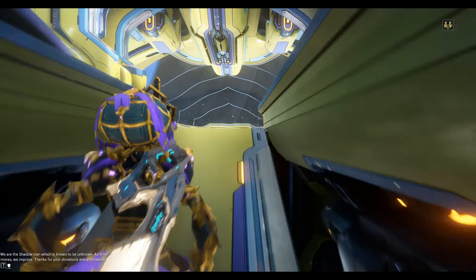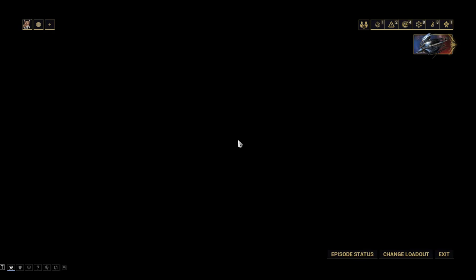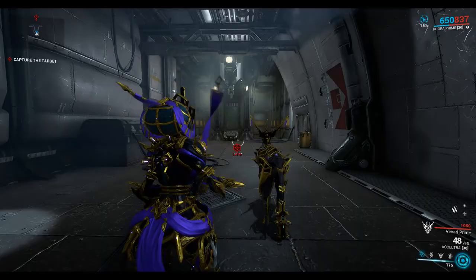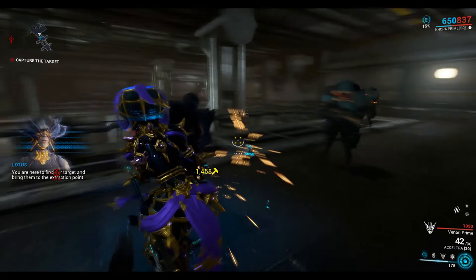So to start we need to create a Kuva Lich. We can do this by going to Saturn. I go to Cassini because it's a capture mission — much easier. Now for any Grineer level 20 mission or above you can use to spawn a Kuva Lich.